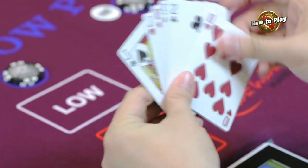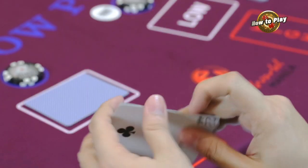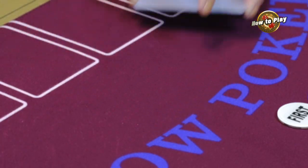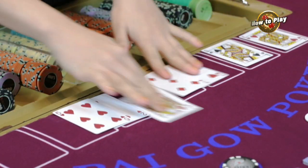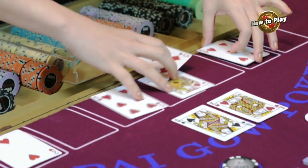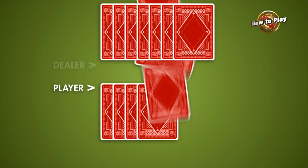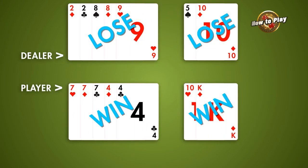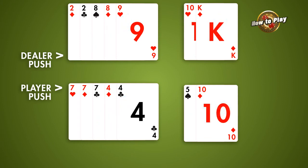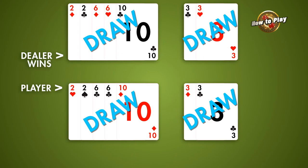The player must arrange his cards so that his 5-card hand is higher than his 2-card hand, and place them face down on the table when ready. The dealer then reveals his cards, makes the best combination, and compares it to the player's cards to determine the winner. To win, the player's 5-card and 2-card hands must both beat the dealer's hands. If only one hand is better, it is considered a draw. In cases where both player and dealer have the same hands, the dealer always wins.